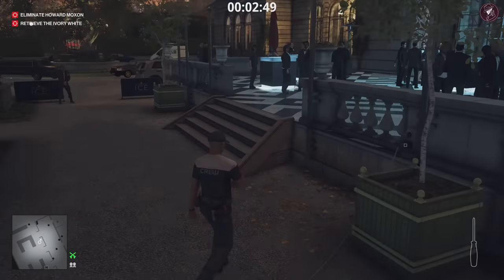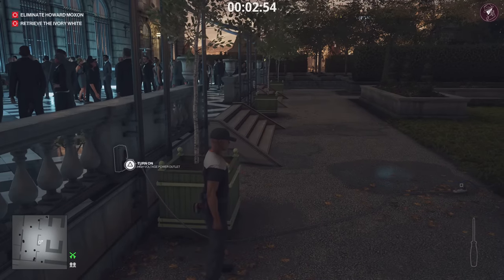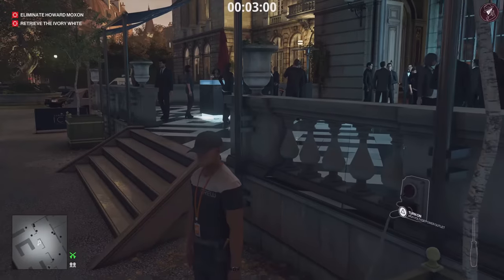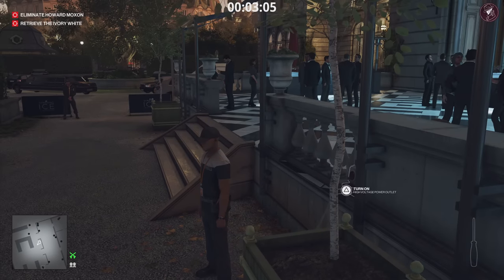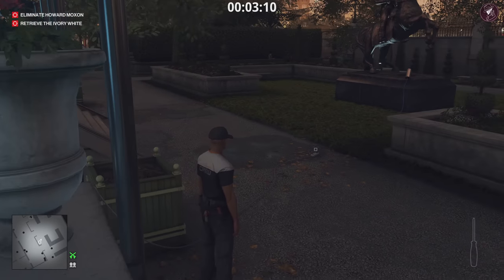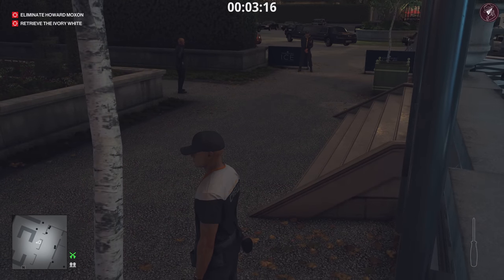Now it's exposed, we can get ready to turn it back on, but we're only going to turn it back on when the target walks over that puddle. We're waiting because there's a photographer that walks around with his assistant or model, and they walk through that puddle — so we can't just leave it on, because you might take out a non-target. We do have to wait for the target to walk across the puddle; it could take a couple of minutes or up to ten. When he walks across, turn the electricity on for an electrocution accident kill.